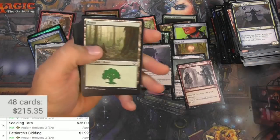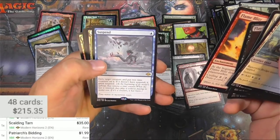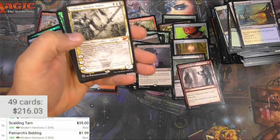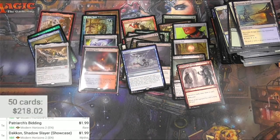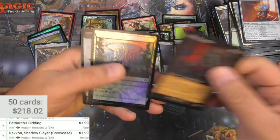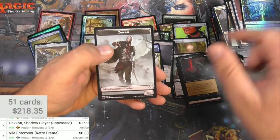Grief! Suspend again, and there's Dakon as a sketch card. Showcase version — buck 99. Milliken, Violent Tumor — is the retro border, nothing much big there. And a zombie.